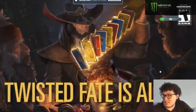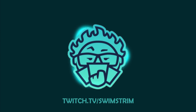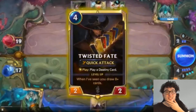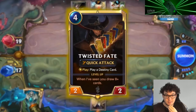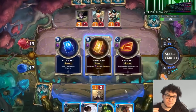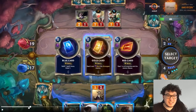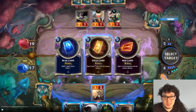There it is — Twisted Fate reveal. Twisted Fate: quick attack, play a destiny card. He gives you a choice of three cards: refill one spell mana and draw one, deal two and stun the strongest enemy, or deal one to all enemies and the enemy nexus.